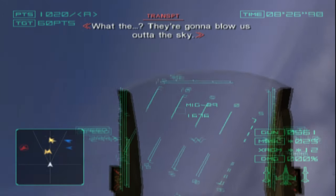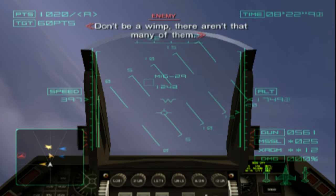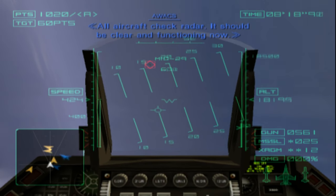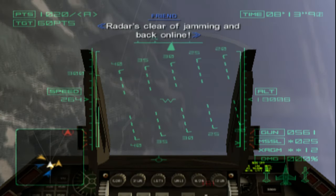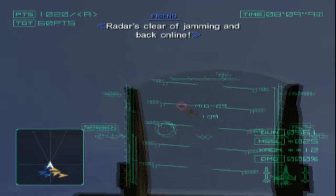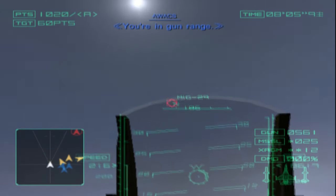They're being able to see you in the sky. There aren't that many of them, get as many back to all personnel. All aircraft, check radar — it should be clear and functioning now. Radar's clear, jamming is back on one. Pursuing bandit. You're in gun range.